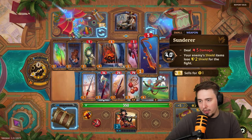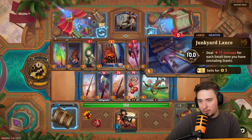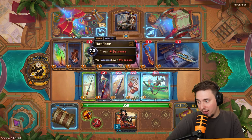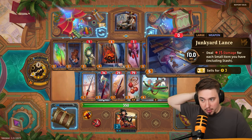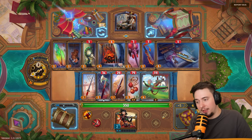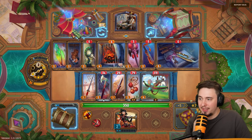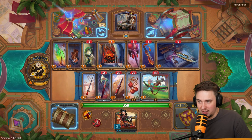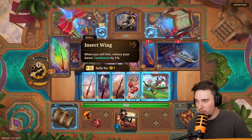One option reduces enemy shield items by two shield for the fight. Another is Sunder — deal 15 damage for each small item you have including the stash. We've got four small items! But it's a 10-second cooldown on a large item. I might take it for later scaling potential, but it will only give me around six damage total right now, so maybe not. Another option: when you sell this, reduce your item cooldown by three percent.